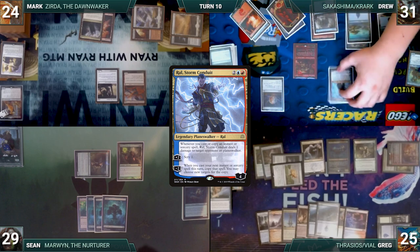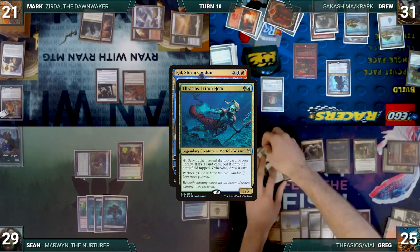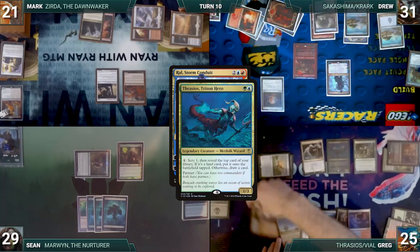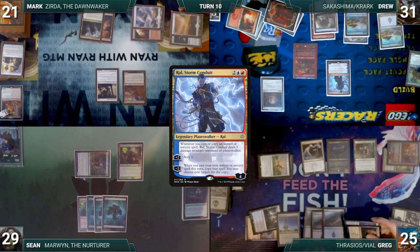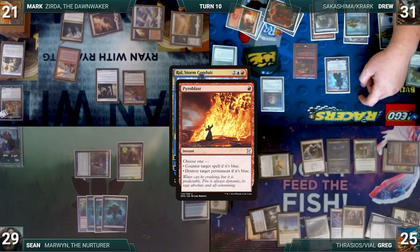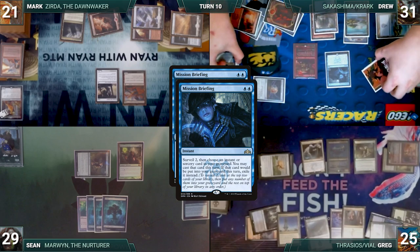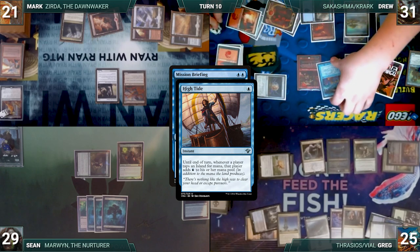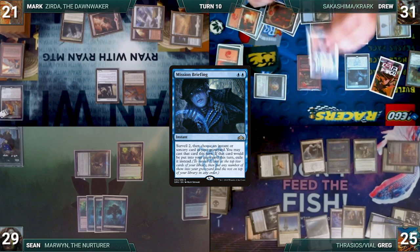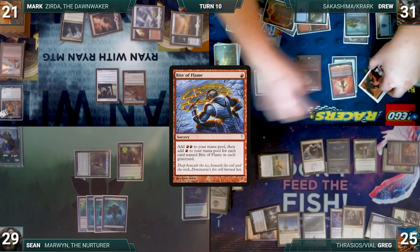Drew draws and casts Ral, Storm Conduit. In response, Greg casts Frantic Surge. Vile Smasher triggers, deals 3 damage to Mark, and Greg draws through Keen Sense. Frantic Surge resolves — he draws 2, discards 2, and untaps 3 lands. He activates Thrasios three times, scrying and revealing Wishclaw Talisman, Flamesweep, and Mana Geode respectively. With Ral still on the stack, Mark casts Pyroblast countering Ral. Drew casts Mission Briefing — wins the Krark flip and copies it, surveils 2, mills 1, and leaves 1 on top. With the original Mission Briefing still on the stack, Drew casts Hightide from his graveyard using the copy. He loses the Krark trigger and returns Hightide to his hand. The original Mission Briefing resolves — Drew surveils 2 and mills 2. He casts Rite of Flame from his graveyard via Mission Briefing, wins the Krark flip, copies it, then decides to hold open mana and passes.